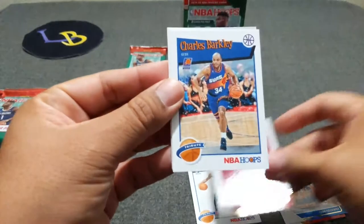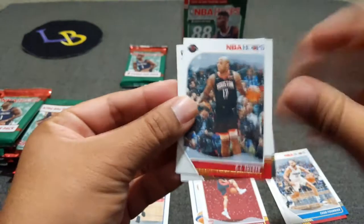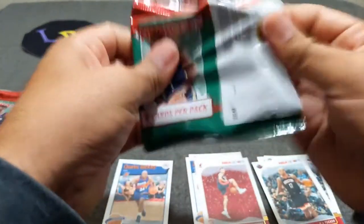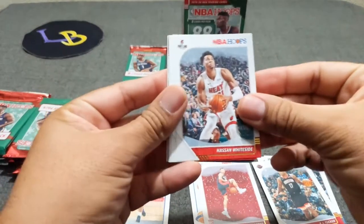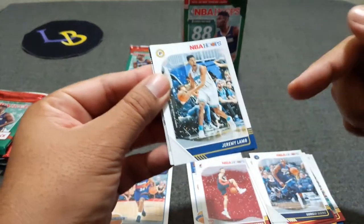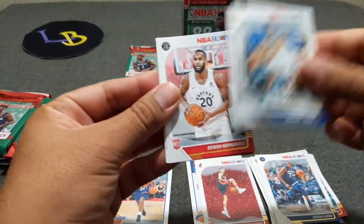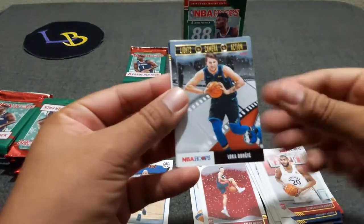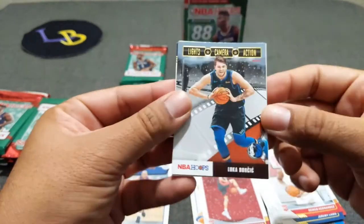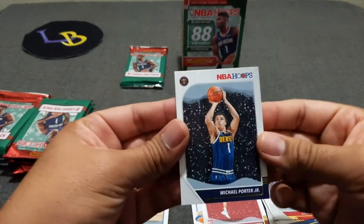Tyler Herro. Charles — Chuck Barkley, Dinwiddie, and P.J. Tucker. We've got Whiteside, Thomas. Jeremy Lamb. I think they're all like gold foil, so we'll keep an eye out for the other ones. We'll check at the end — I think there's some red cards. Ooh, that's a nice little Luka, nice action camera. That's a cool one, put that to the side. And MPJ — the Rookie MPJ.